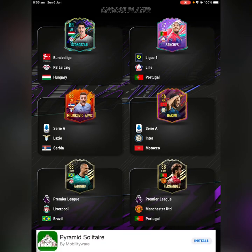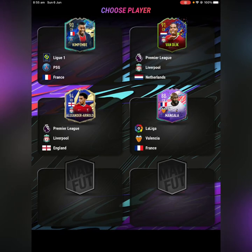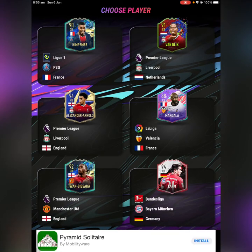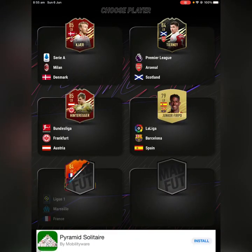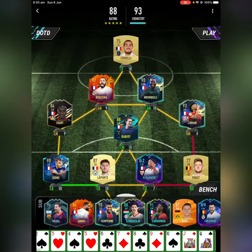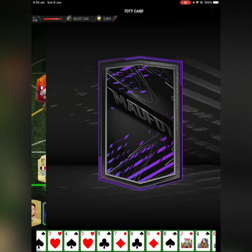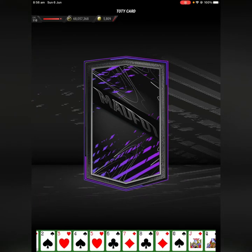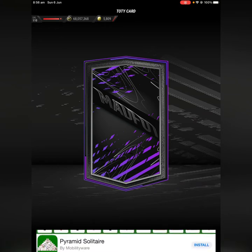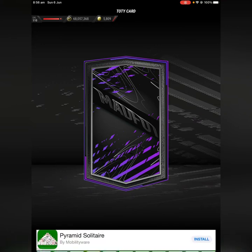Now into the defenders. Nothing there. Left back — does that work? 100 chem, guaranteed Team of the Year! It's as easy as that to do this draft. Be sure to like the video, subscribe, and join the competition in the comment section below.